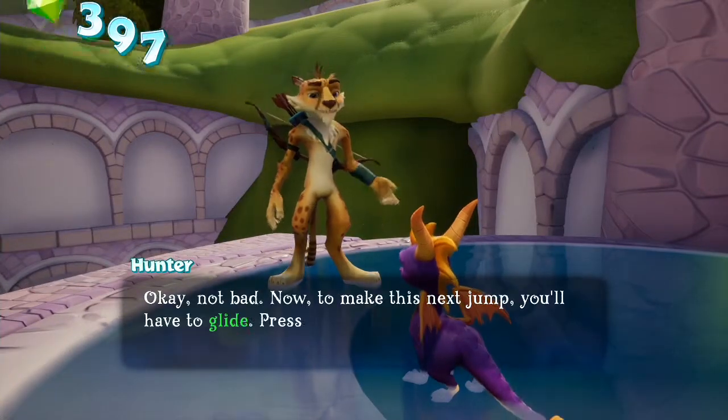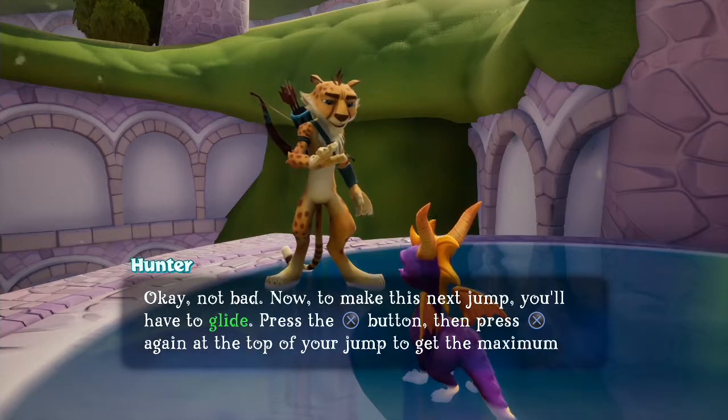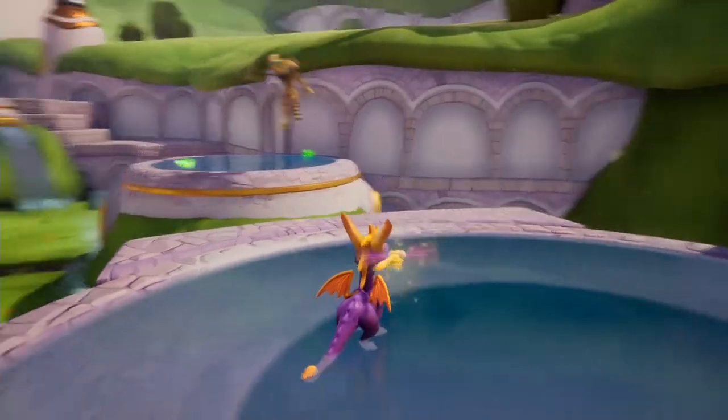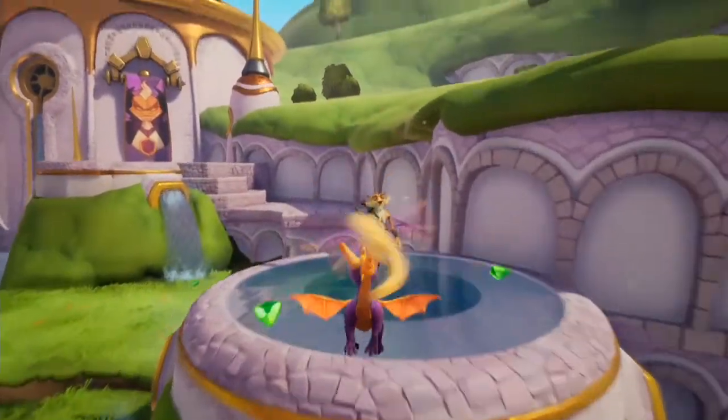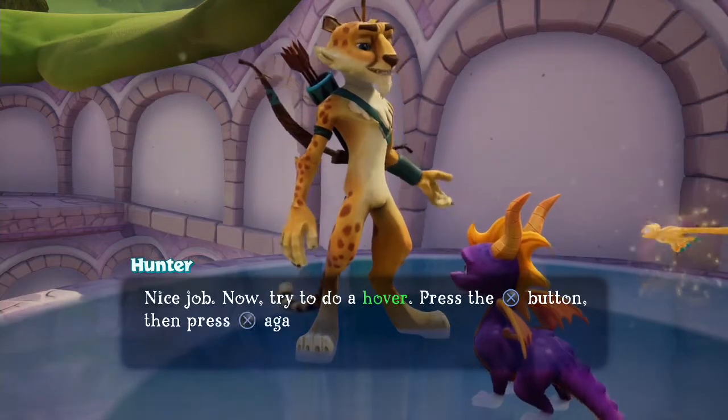Now to make this next jump, you'll have to glide. Press the jump button, then press jump again at the top of your jump to get the maximum glide distance. This is the most commonly acquired trophy out of a lot of them. Nice job — now try to do a hover. Press the jump button, then press jump again to glide.